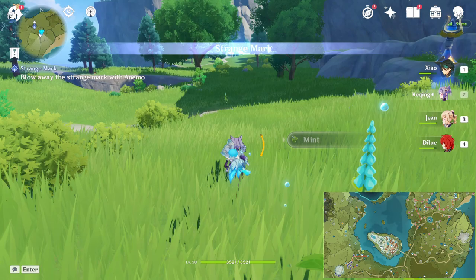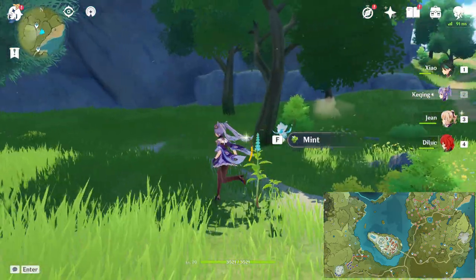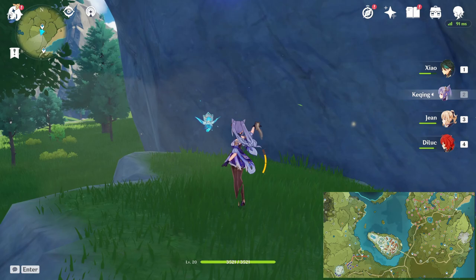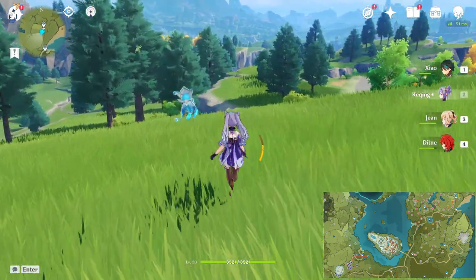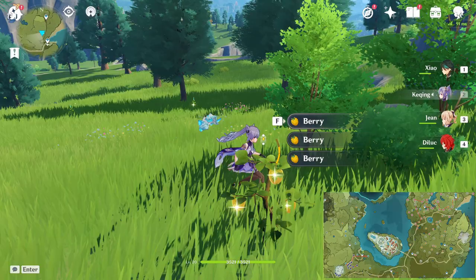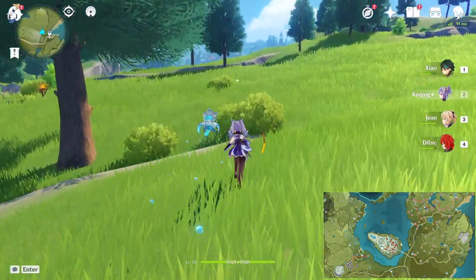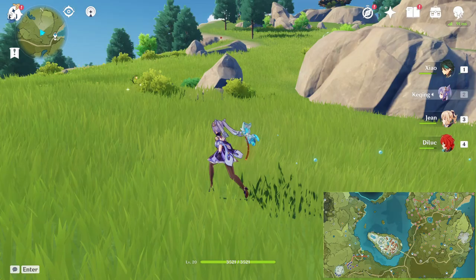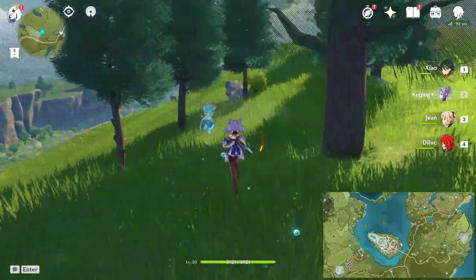First, we'll be starting off at Storm Bear Point. Collect the mints, then go straight. Afterward, turn around and you'll be climbing that wall. Right at the top you'll see the sunset. Then turn left, go straight down and you'll see some of the berries. Next, go straight and there will be 2 mints right in front of you — grab that. Then go straight again, a bit to the right, another mint. After that, turn around and go straight near the rock over there. There will be some berries, grab those. Turn left, go straight, and then we will collect our valve berries.